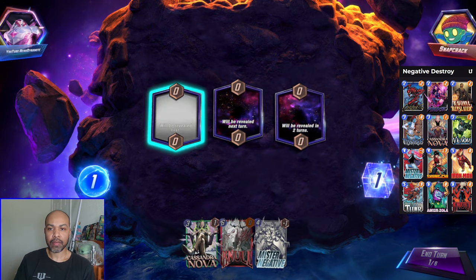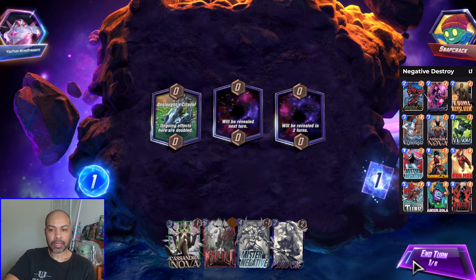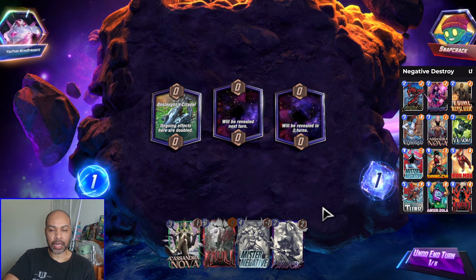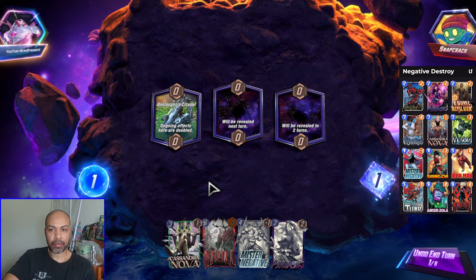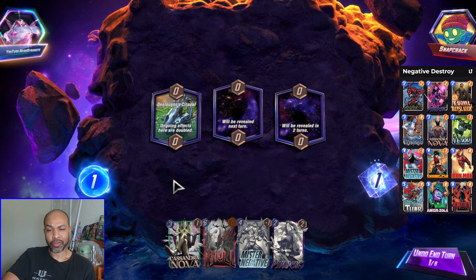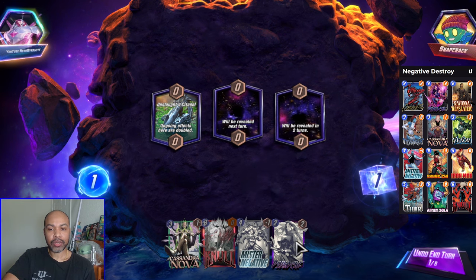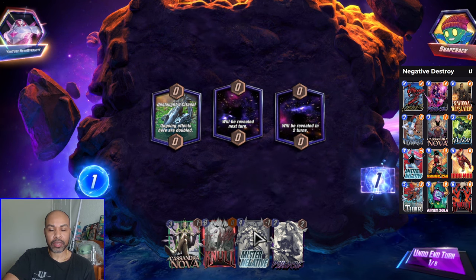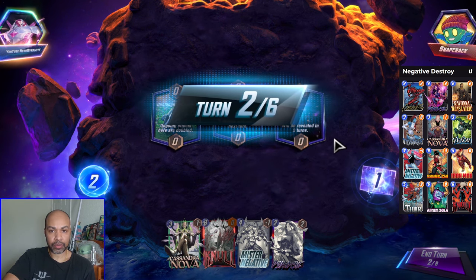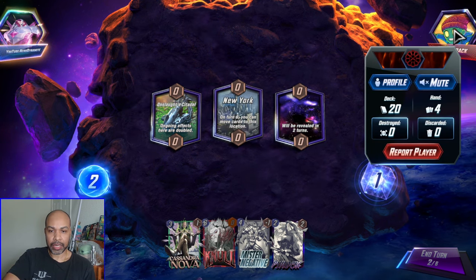Next up we have Snap Crack Pop. Onslaught Citadel is kind of nice for us — we have a decent amount of ongoing cards, two and a half if you include Mystique as a half. We do have Psylocke into a turn three Mr. Negative, which is what this deck wants to do. We are facing an Arishem deck.